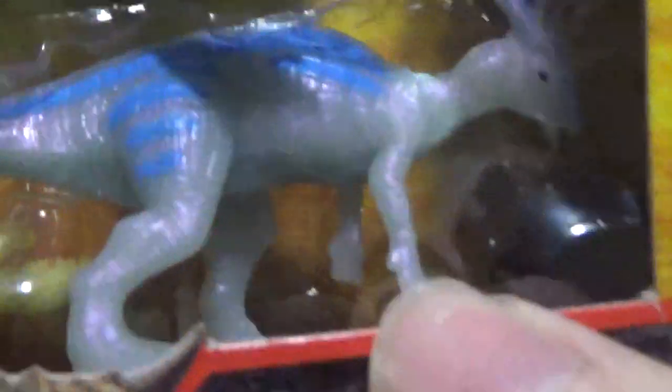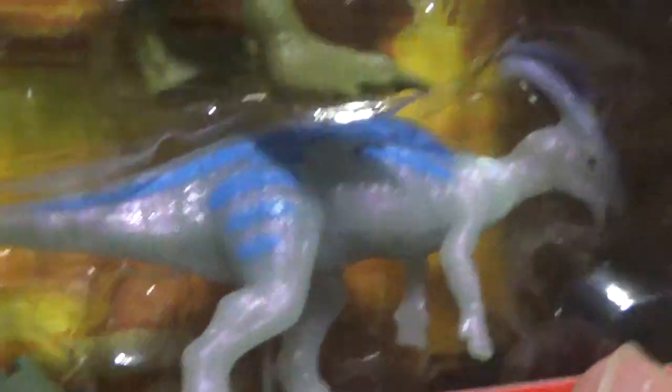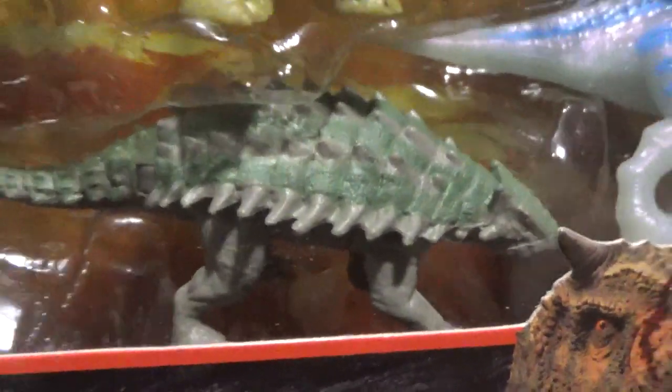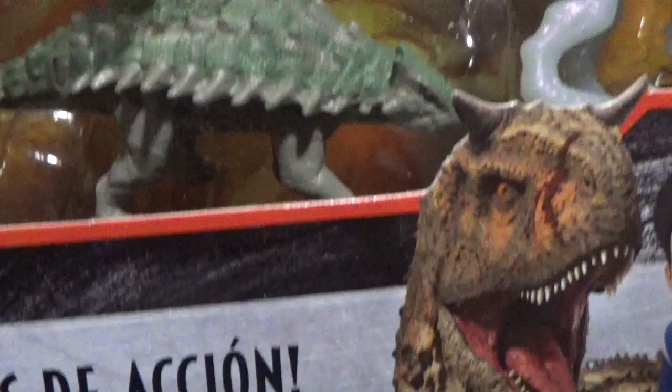This one's definitely exclusive - the blue Parasaurolophus. You can't really see it through the camera, but it's got this thin film of purple. I cannot see it through the camera, but you can definitely see it in person. Got Baby Bumpy. Got the green Ankylosaurus from 2018 - I never picked this figure up, so I'm glad that they put it in this line.